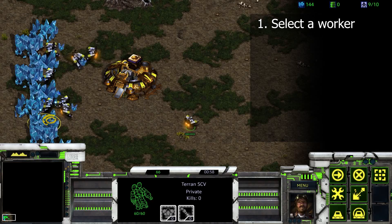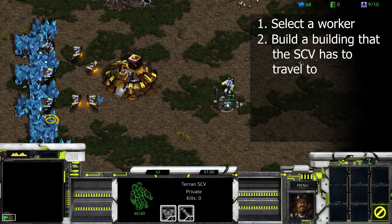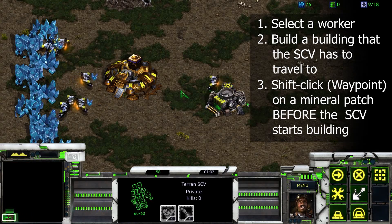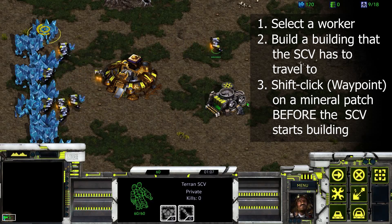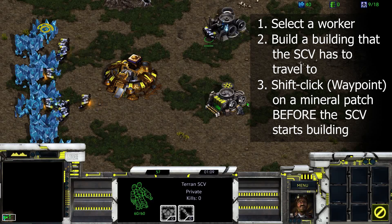Waypoint building: how to send a worker immediately back to minerals after they finish a building. Send the worker to build a building. Before they start building, shift click on a mineral patch. The worker will finish the building and immediately go back to work on mining.